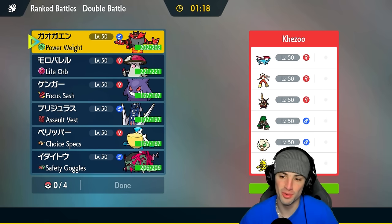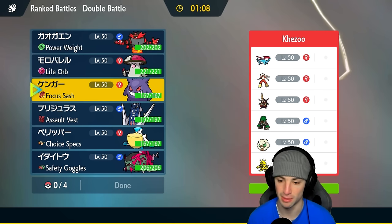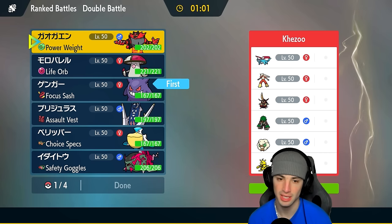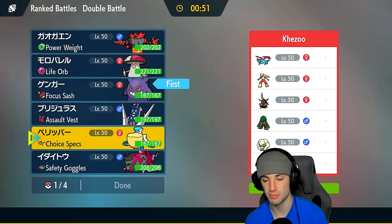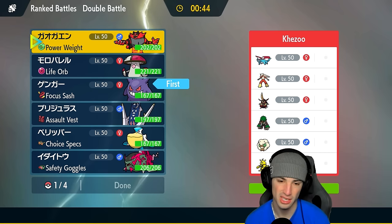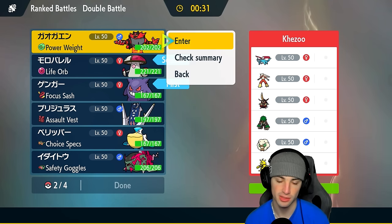Second match — we're up against a Blaziken squad with Intimidate Salamence, King's Gambit, Grimmsnarl, Rillaboom. We need Trick Room. We could go Incineroar again but there's a chance they Intimidate us. If King's Gambit leads we don't want Defiant to proc right away. I'm thinking Amoonguss lead with Incineroar late game. The reason being Defiant on King's Gambit — we don't want to trigger it immediately.